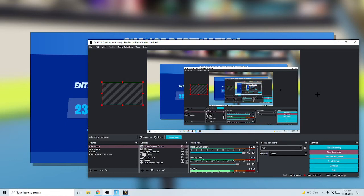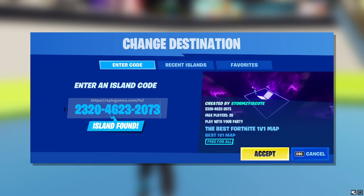Yo, what's up boys? So today I'm gonna be showing you how to literally get like every OG emote. It's like a special creative map. Trust me, this isn't fake. But so here's the code — I'll just start up. Here's the code right here. This is so you can just pause the video and get it. It's called the best Fortnite 1v1 map.